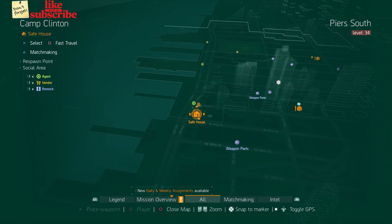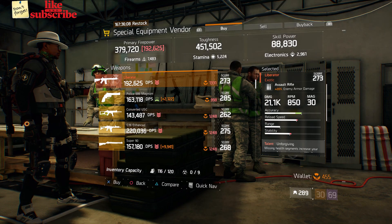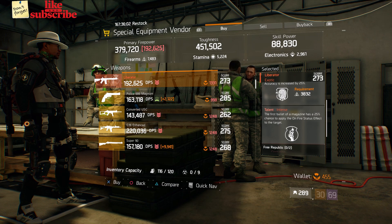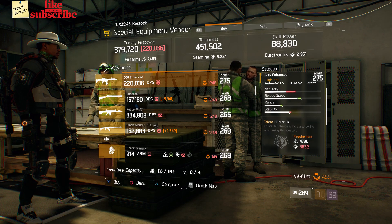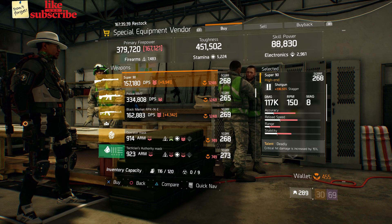For our next gear items, head over to Camp Clinton. The Special Equipment vendor has a Liberator with a gear score of 273, it has 20% enemy armor damage, and the talents are Unforgiving, Accurate, and Intense. Also here we got a G36 Enhanced with a gear score of 275, it has 20% enemy armor damage, and the talents are Fierce, Dominant, and Focused.